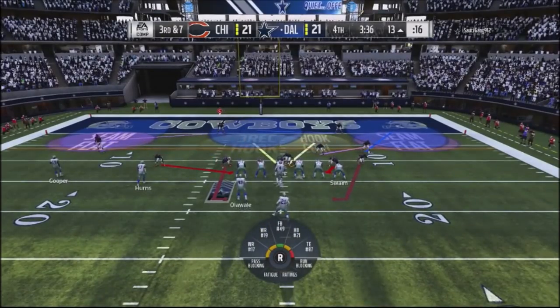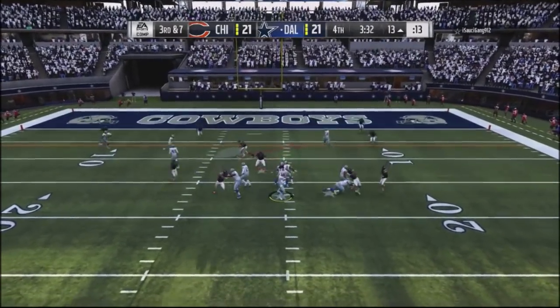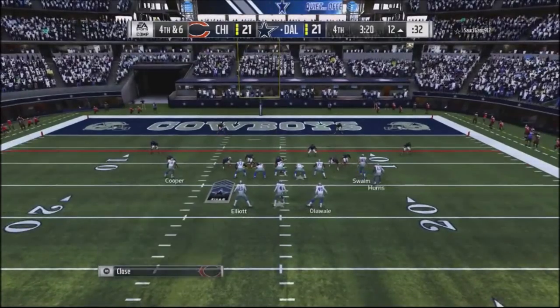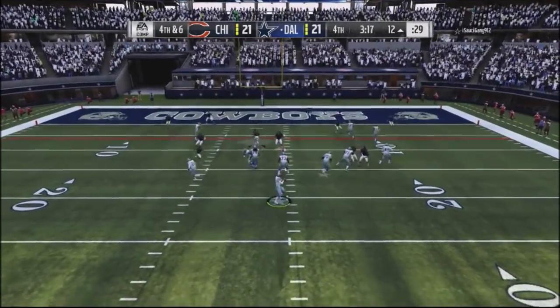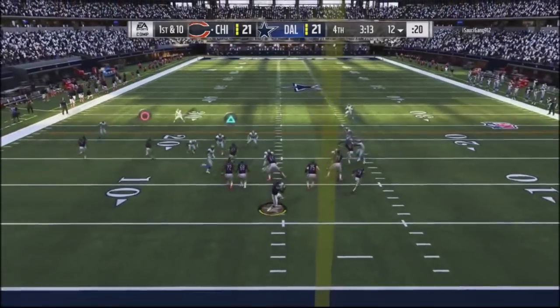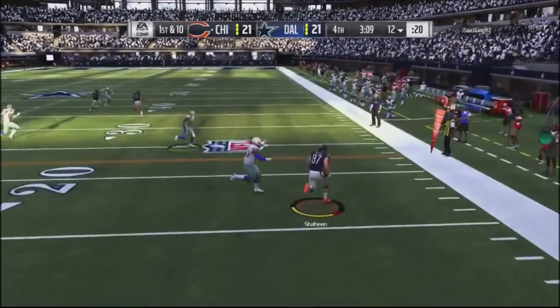I switch things up with a corner blitz, dropping my guys in zones in the middle of the field to mess up his reads, and they get him for a tackle. Fourth and six — he no-huddles. You've got to take the points in this situation, take the lead, don't give the opponent an opportunity. He takes off with the quarterback and throws into coverage — I get the ball back with a dumb move on his part.